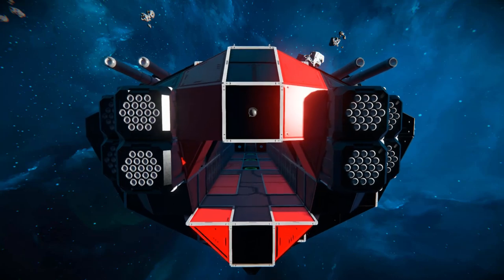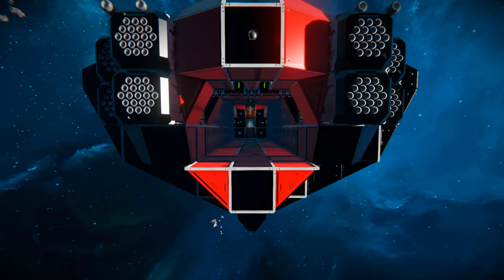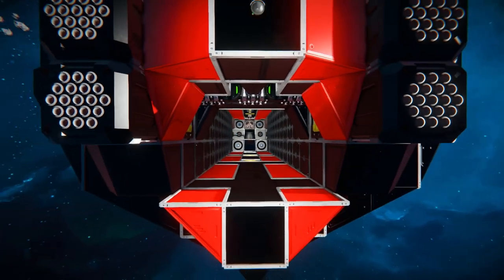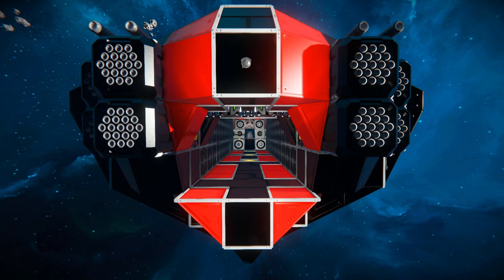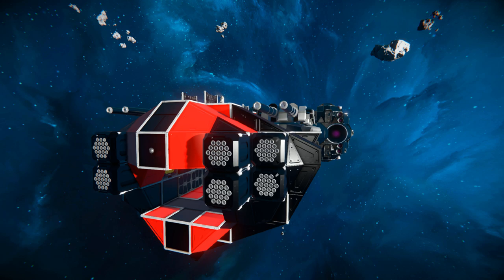Starting at the very front, we have a camera for us to view forwards from the main cockpit. The main cockpit in this one is built inside the ship, so you wouldn't be able to see outside normally without using the third-person camera. Below here we have a hangar — the hangar doors would be closed, but I left it open. There's a small hangar for maybe two or three small fighters connected to some connectors. Coming around the side, we have some rocket launchers — just eight of them at the very front for you to blast forwards. These are the only real weapons we can control ourselves; everything else is a turret.